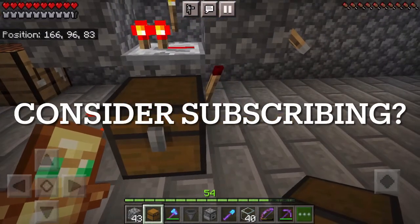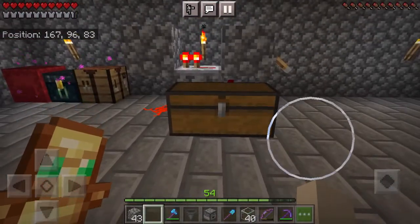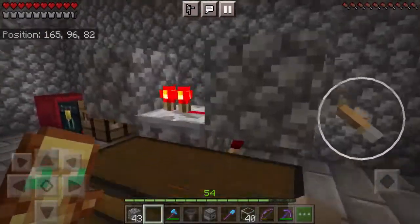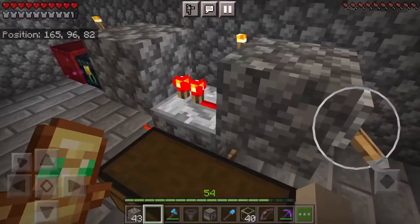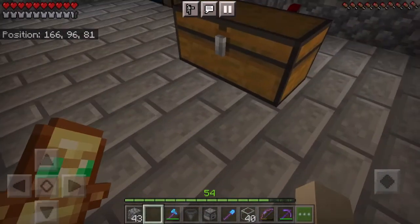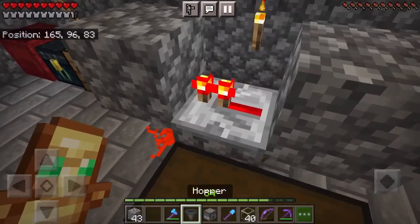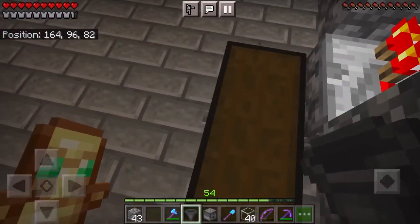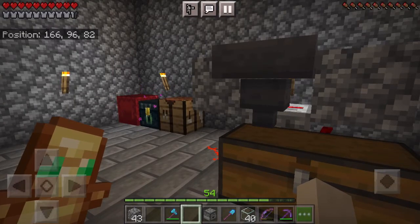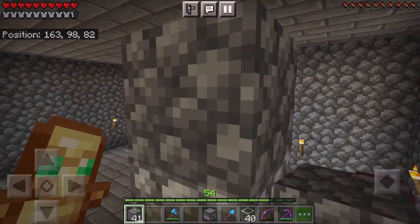Next up we're going to make the collection system. Put a double chest right here — you'll probably want to make this bigger because this farm works really fast and the double chest will fill up very quickly. To add more storage you just put a hopper under here going into a different chest. Grab a hopper, crouch, and make sure it's facing into the double chest — that's going to be our collection system.